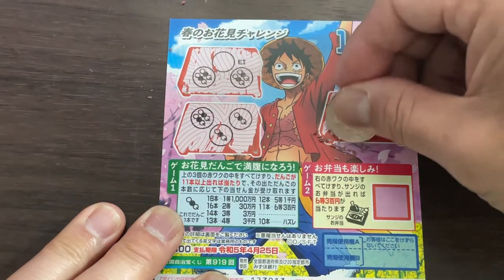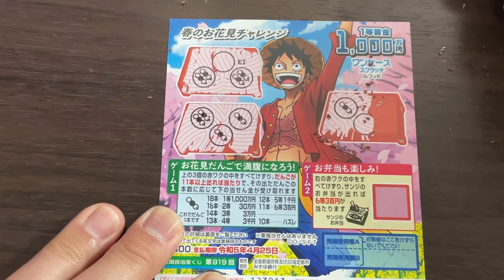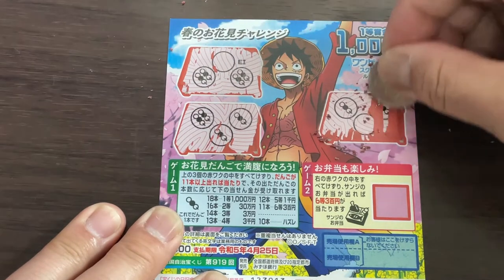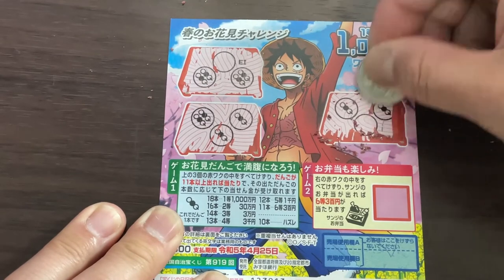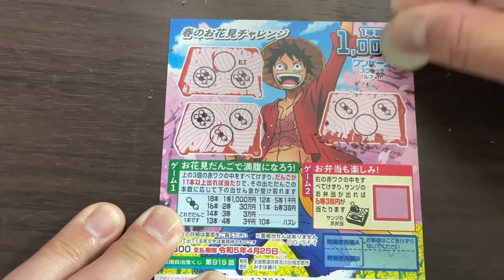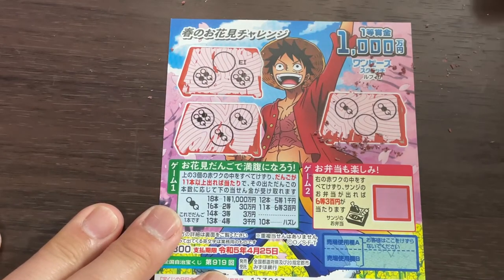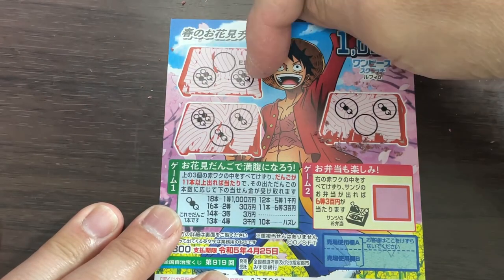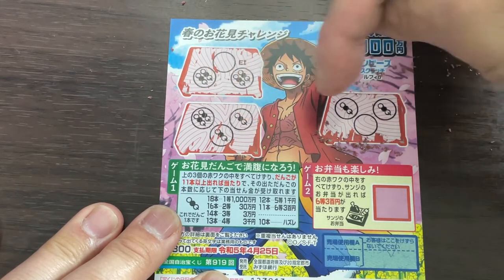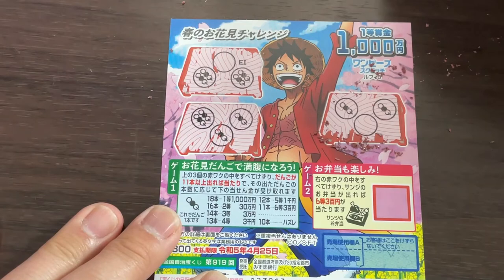Nothing. Oh no, come on. What do you think, guys — am I going to win anything here? Come on. Ten. I lost. I only have ten dango sticks. So I have four here, four here — that's eight, nine, ten. I lose.